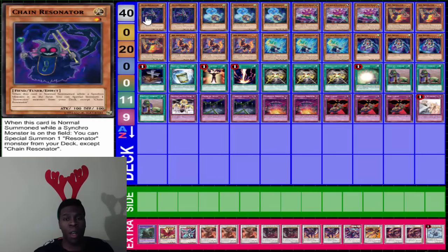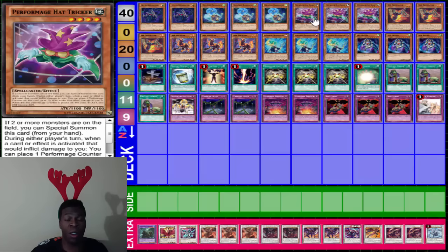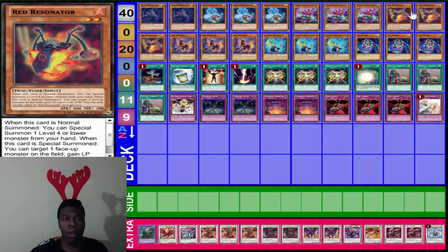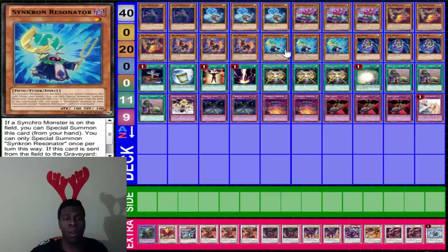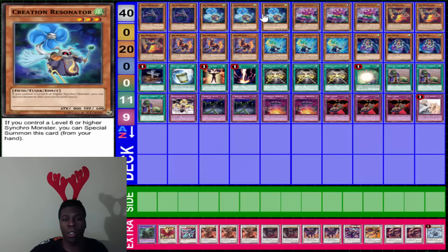The deck is obviously Red Dragon Archfiend with Resonators. We have two Chain Resonators, three Creation Resonators, three Hat Trigger — because this card is amazing; once there are two or more monsters out, you can special summon him. Three Red Resonators, three Red Sprinters, three Synchron Resonators, and three Tricky. Tricky is good because it instantly helps you bring out a level eight Synchro, which is your main one — Scarlight Red Dragon Archfiend. You just pitch something, use the power of Creation Resonator, and sync up.